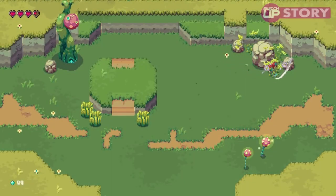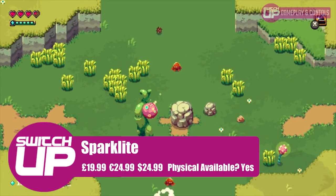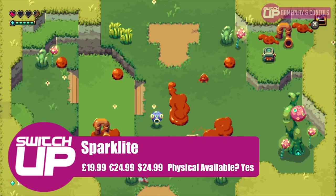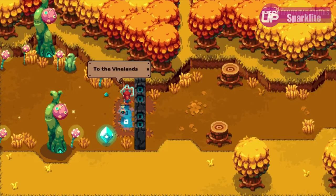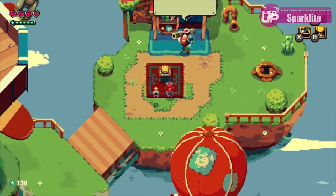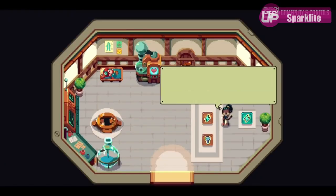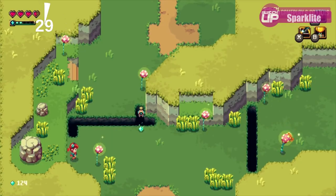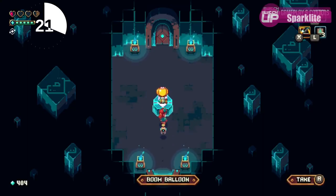Coming in at number 8 for the month was Sparklight, a top-down adventure game similar in some respects to an older Legend of Zelda title, with a beautiful pixel-drawn aesthetic. Every time you return to the surface after dying, the world around you changes — it's procedurally generated, although main assets like dungeons stay in there somewhere and you have to piece the world back together each time. There are badges you can buy to help, and you have to defeat five guardians to bring peace to the land. A very good game with a wonderful aesthetic — it got 82%.